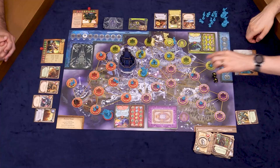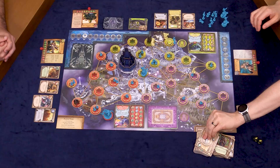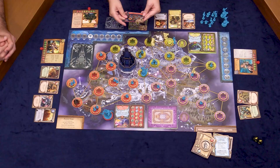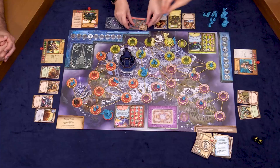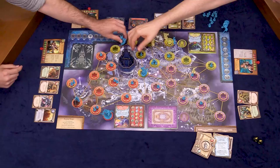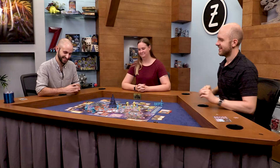There it is — good call. We're going to advance the Scourge Marker and flip our bottom card. Warsong Hold gets ghouls, and there's one all the way over there. Fortunately the Stronghold is nearby. So I'm going to start by attempting this quest — Tyrion begins questing at Ulduar.